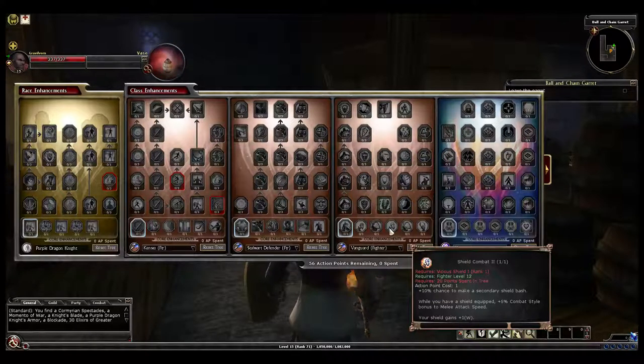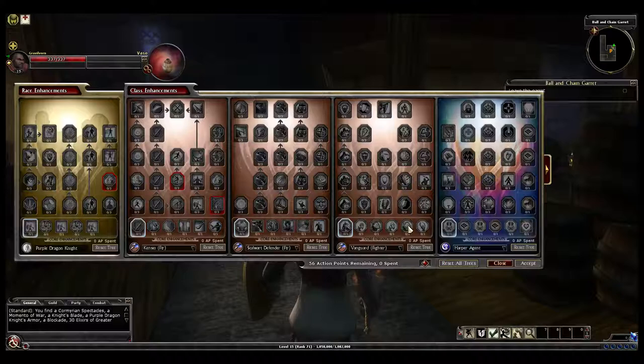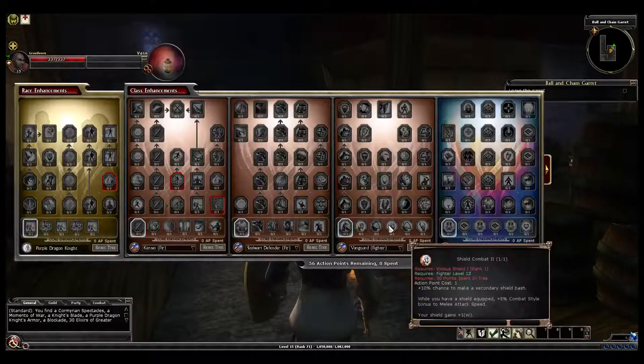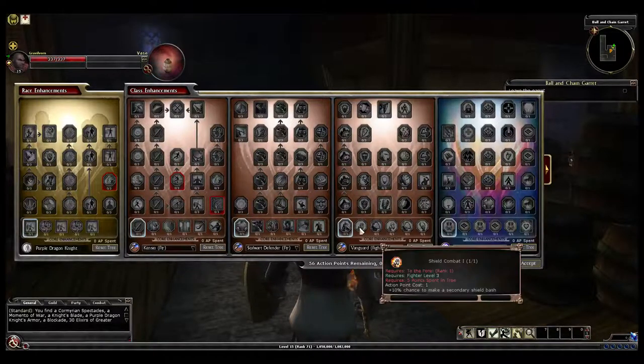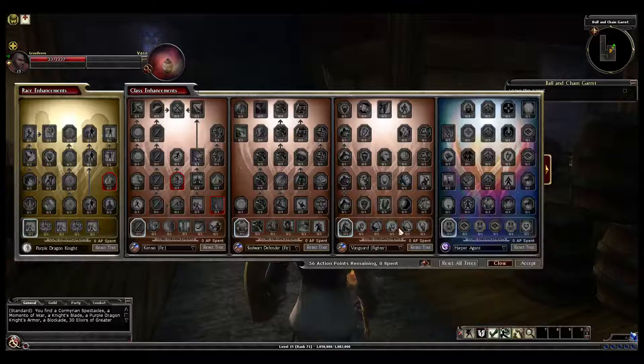10% chance to make a secondary shield bash, with a shield equipped plus 5% combat style bonus to melee speed. Doesn't seem too bad. Shield gains an extra one weapon damage, plus one critical threat range, and an extra 5% combat style. Looks like it's aiming a lot towards major shield bashing. By the time you're level 20 going through Vanguard, that's a whole plus one, two, three weapon damage with your shield.